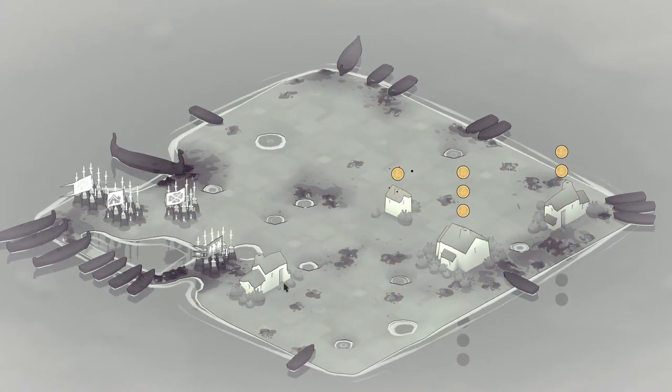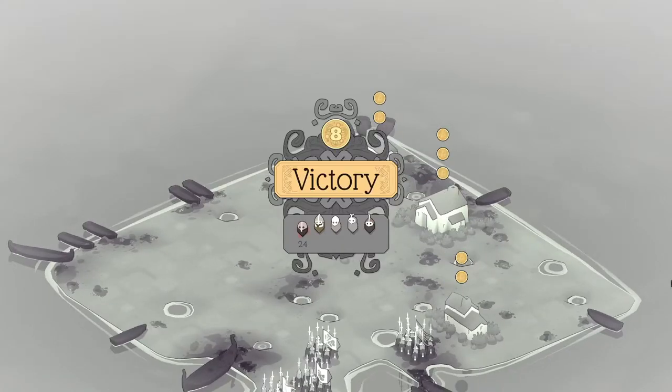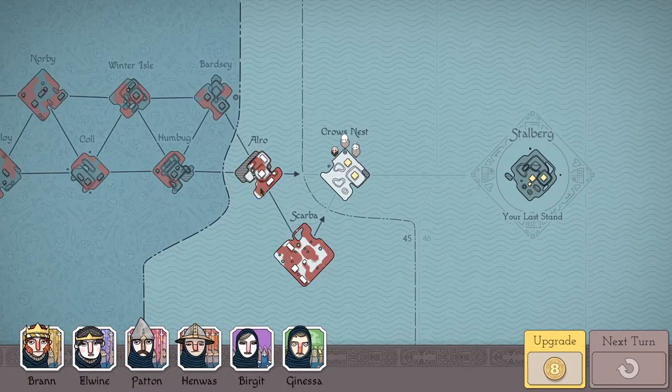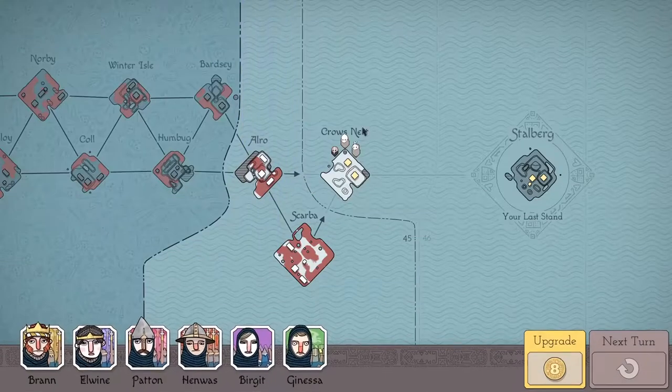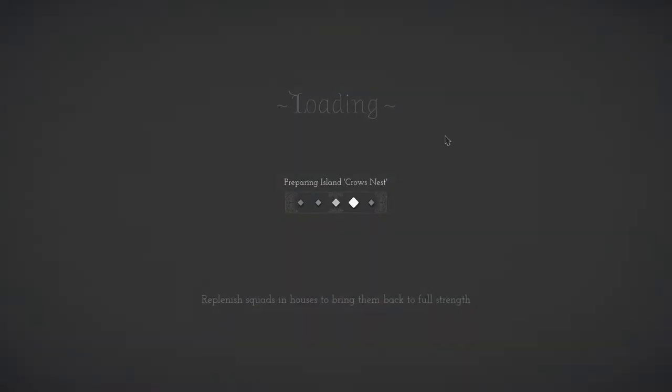A bit of money in the bank to set us up for the end game here - another 8. Onto the last isle of the day then - the Crow's Nest. You can see we've got brutes and brute archers of course, so it could be an interesting one. We've got 8 monies left, we're going to get a few more here, looks like 6 or so. It looks like we'll just have to pick one upgrade after this. I'm not too worried about the rest of the upgrades, we've got to go to where they need to be. But it wouldn't be bad to have a second person with full charge.